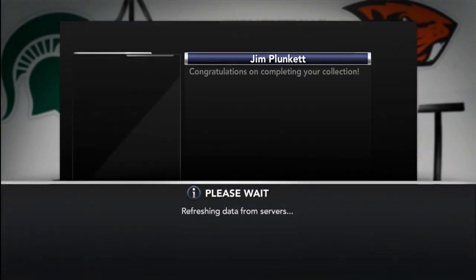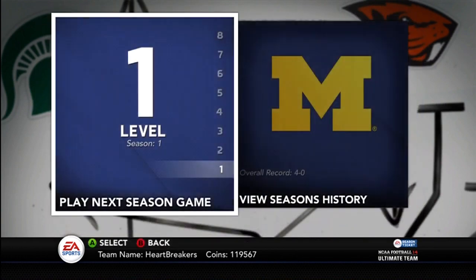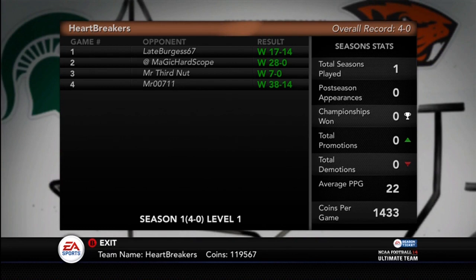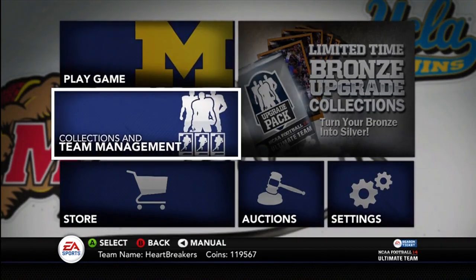I'm trying to get my team the best I can and get all these Heisman Trophy collections done. I got to play a bunch of solo challenges. Also, I've been playing the head-to-head seasons — I have 4-0 right now, just smacking kids. The first game was close against late Burgess, 6-7, I was hurling and stuff like that. But the second game I was up 28-0, that game was over first quarter. The 7-0-1, he disconnected — he either dashboarded, plugged his router, or shut off his Xbox. The Gaia beat 38-14 was actually a really good game, we were tied 14-14, then it was 21-14 and he was driving. I picked it, only got a field goal, and then the final parts of the game he threw a couple pick-sixes, that's why the score is so lopsided.